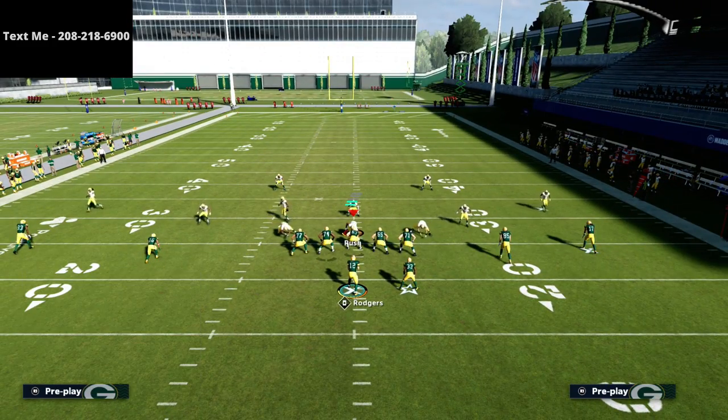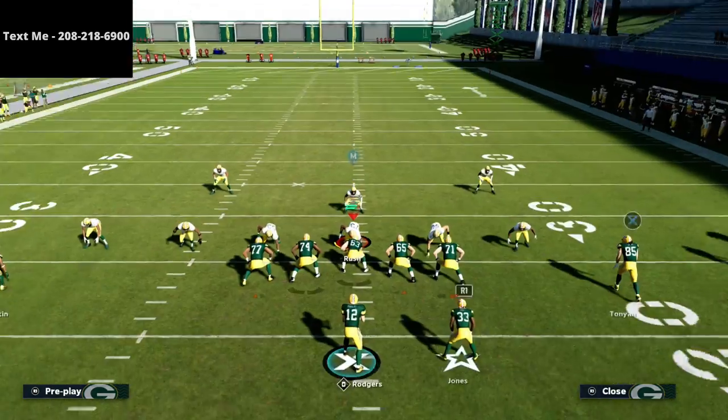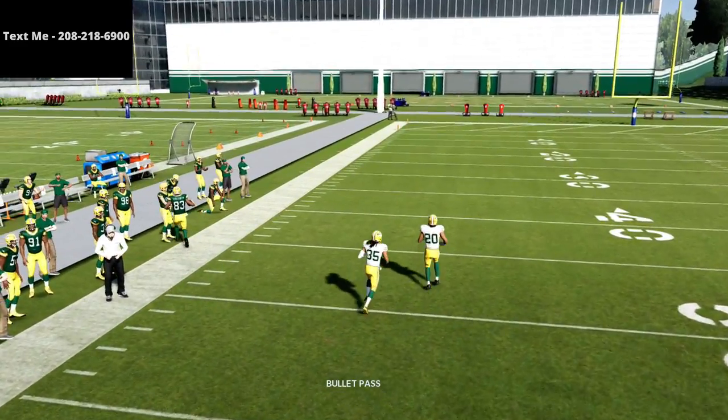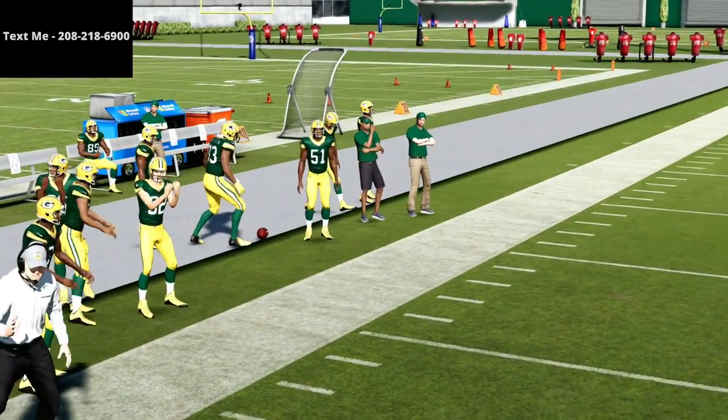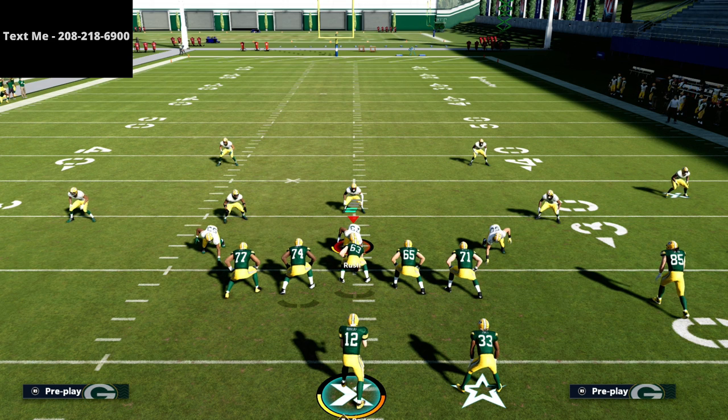One last tip: a lot of people like to base align. If they're base aligning their Tampa 2, this is going to absolutely kill it. You can literally snap and throw — it's open every time. So if you see base align, that is the route you want to go to.